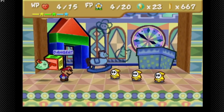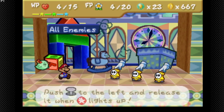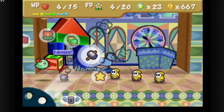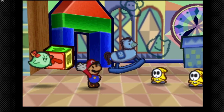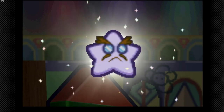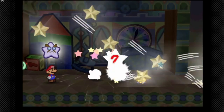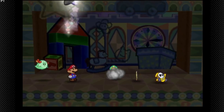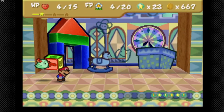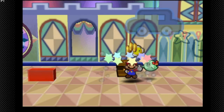Oh, new enemies! These are the Shy Guys — they have 7 HP, so they're not too tough. I'll lay down a star storm since they have exactly 7 HP. I have to go back and heal in Toad Town. We get 6 star points, which is pretty lame for this part of the game.